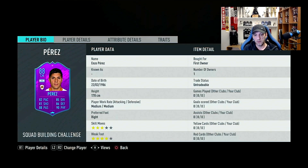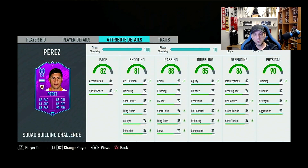He's Enzo Perez from Club Nunez — the Argentinian club River Plate. He's 178 cm, about 5'10" or 5'11". Medium/medium work rates won't make him ideal, although they're not bad for a CM or CDM. Right-footed with 3-star skills and a 4-star weak foot, so he looks very nice. The only thing I probably don't like is the height — you'd want him around 6 feet — but he's close enough.